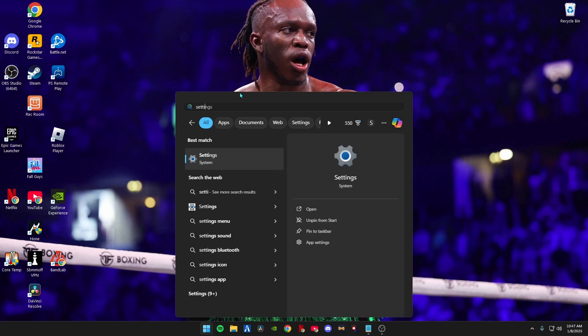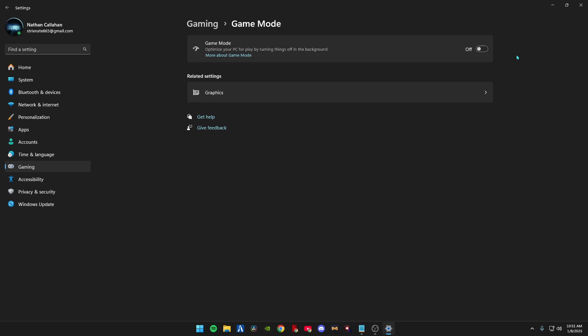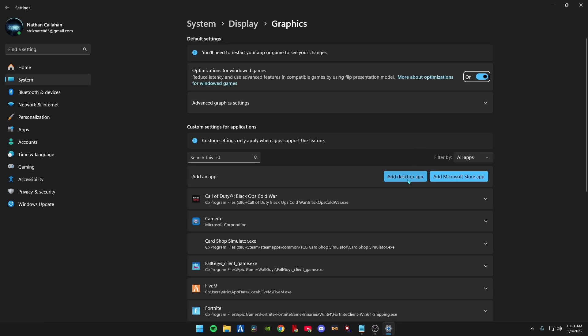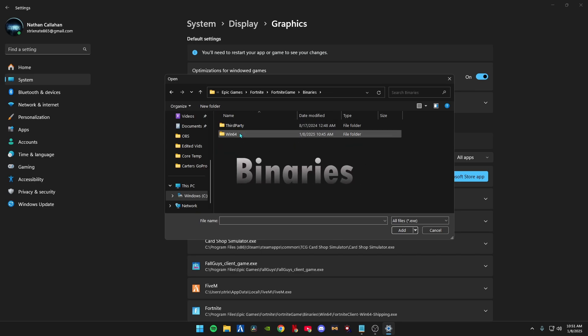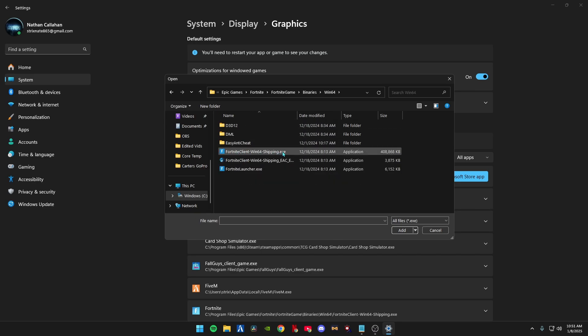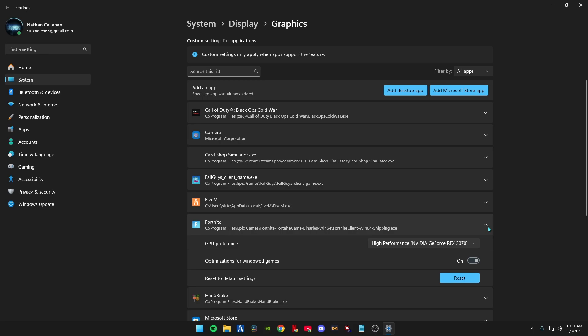Type Settings in your Windows search bar and open it. Go to Gaming, then Game Mode — make sure Game Mode is unchecked. Then go to Graphics and click Add a Desktop App. Navigate to Windows C, Epic Games, Fortnite, FortniteGame, Binaries, Win64, and select the same Shipping.exe we just optimized — click Add. Once Fortnite appears in the list, click the arrow, set it to your graphics card, and make sure it's set to High Performance. Close out when done.